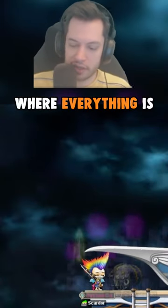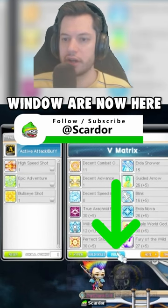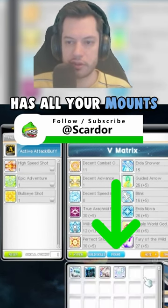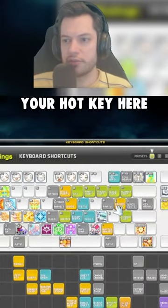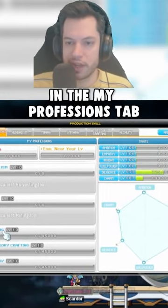A lot of people are asking where everything is that was in the stat window. If you open the skill window, the bottom middle now has all your mounts. Your traits are also there — use the hard key for profession, and you'll see all your traits in the 'My Professions' tab.